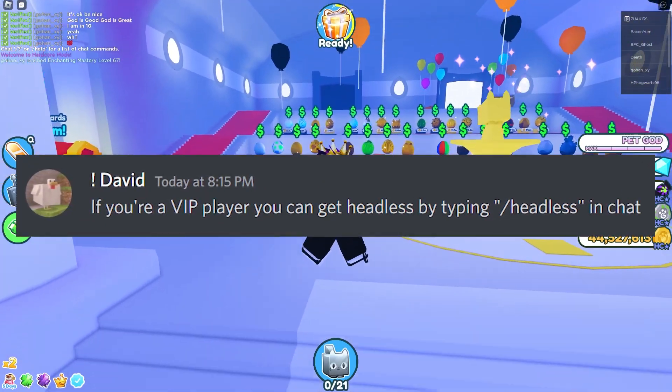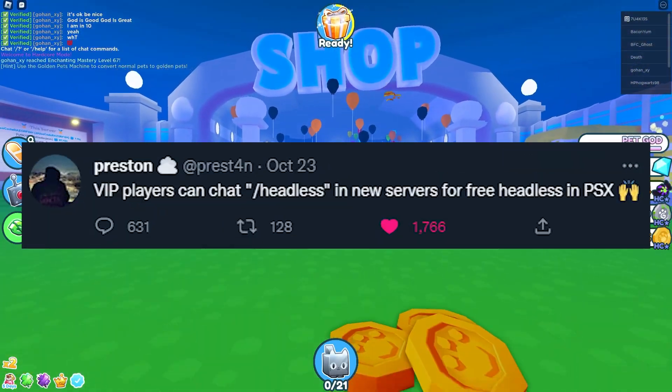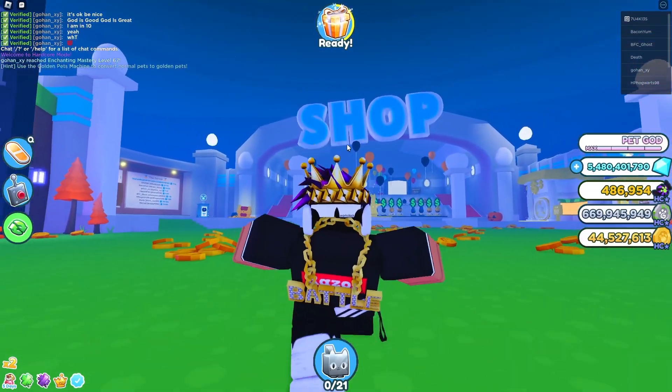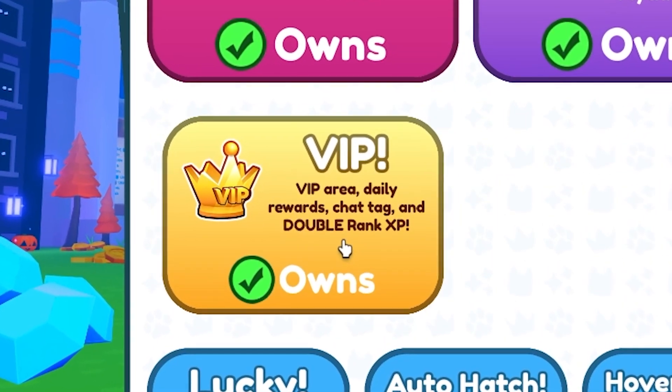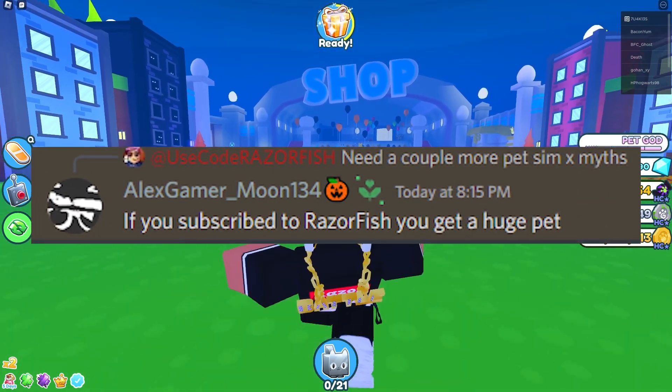Next myth: if you're a VIP player you can get headless by typing slash headless in chat. I already have headless and I've tested this many times — if you have the VIP game pass and type slash headless in chat, you get headless for free in-game only. That's real.